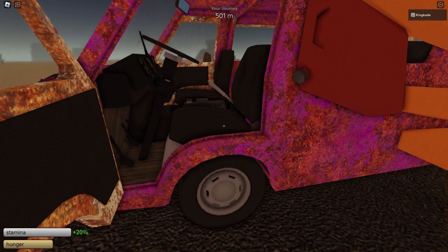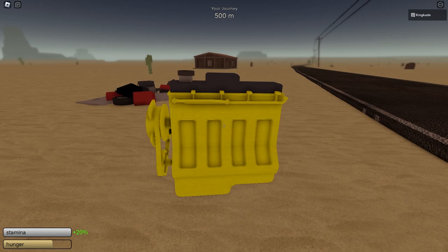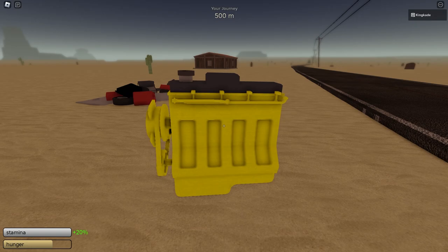If y'all didn't know, there are currently four different engines in the game. The starter engine, which is this one right here, which you get from the starter building. And then there's this engine right here, which is pretty good — this is the one I usually use. Then there's this yellow one, which you currently can't use. You can check the oil and stuff, but it's currently glitched — you can't grab it at all.